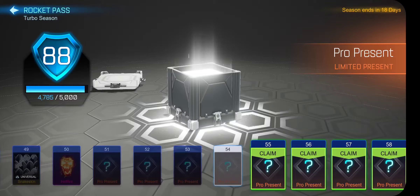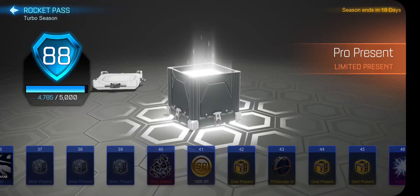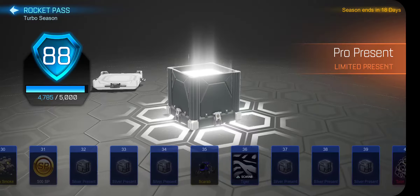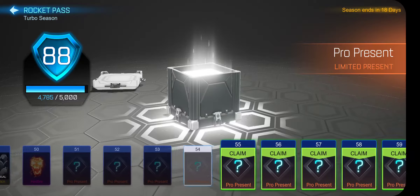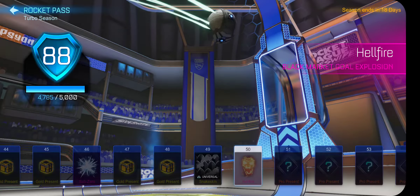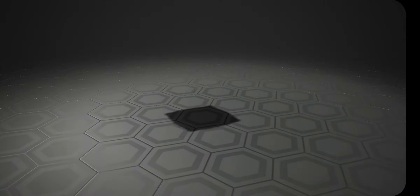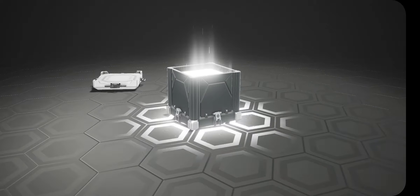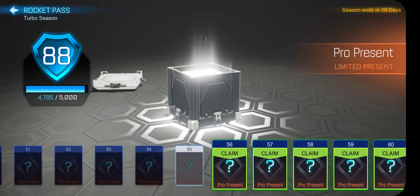What I know so far about these pro presents is that they go through everything that's in the loot tables from the gold presents, silver presents, and what's in the rocket pass — that's what you can get. If I'm right, you can maybe get a snake skin or even a Hellfire or Sub-Zero. Third crate: Saffron Aether Wheels — okay, that's not too good.